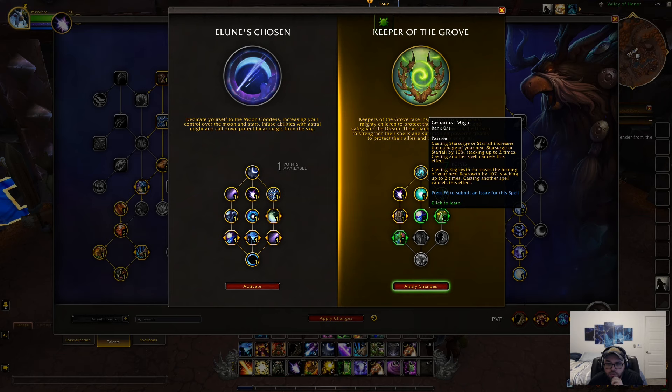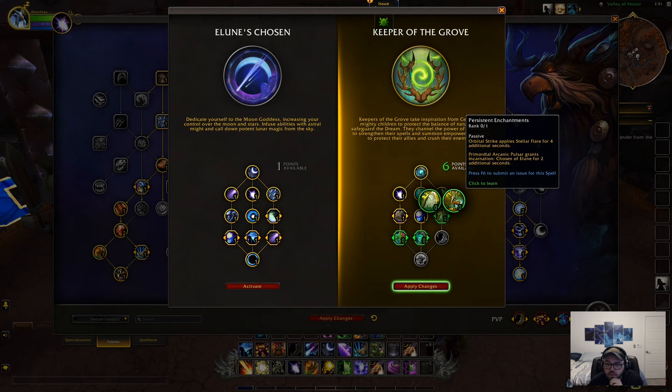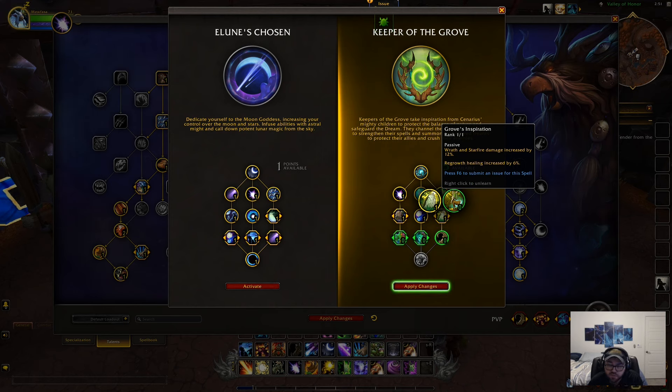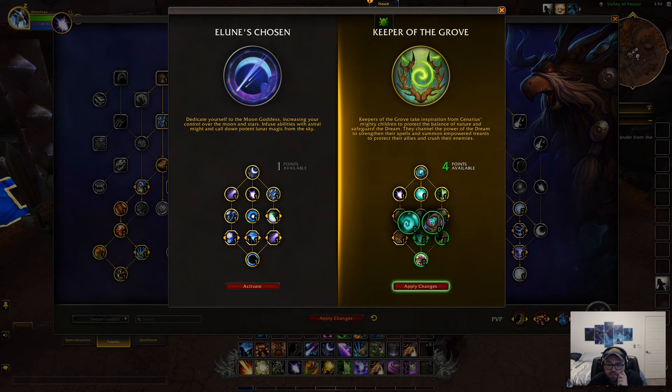Scenarius Might: casting Star Surge or Starfall increases the damage of your next Star Surge or Starfall by 10%, stacking two times — casting another spell cancels this effect, so it's another standard damage increase. Wrath and Starfire damage increased by 12%, Regrowth healing increased by 6%. Orbital Strike applies Stellar Flare for four additional seconds. Primordial Arcanic Pulsar grants Unbound for two additional seconds. I feel like the one that increases damage and healing will be pretty nice, so I'll take Force of Nature cooldown reduced by 10 seconds — I'm a fan of lower cooldowns.